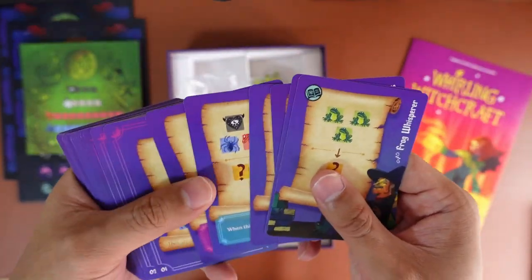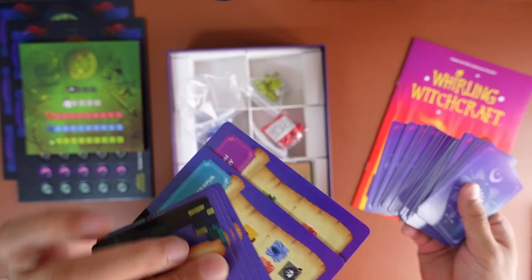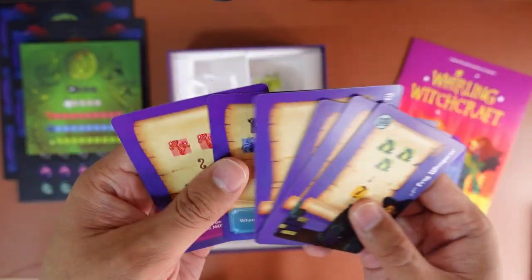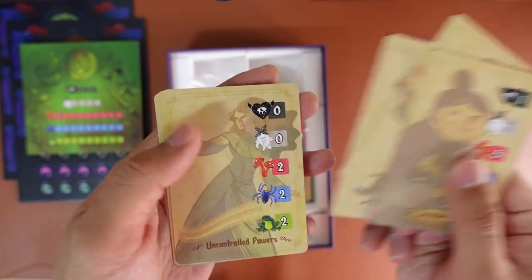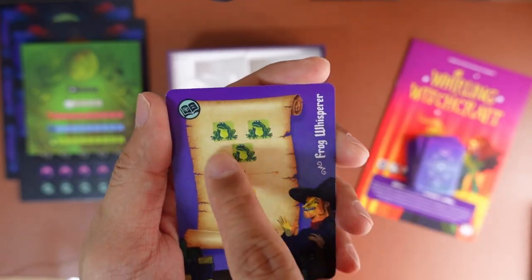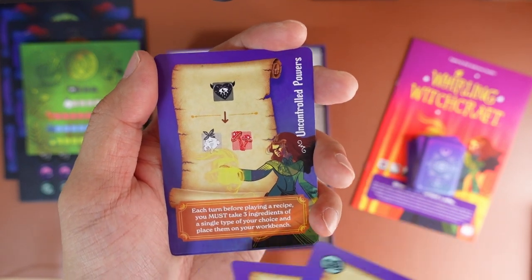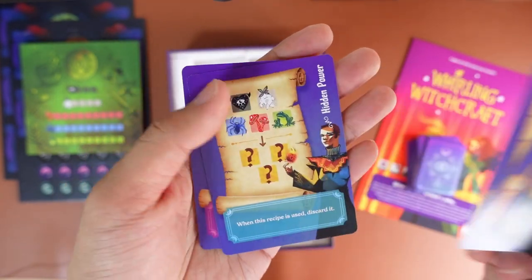Here are all the recipe cards. For the Frog Whisperer, I think they start off with these recipes in their hand since they share similar artwork. Four frogs gets you something, three white gets five blues. There's a special effect: each turn before playing a recipe, you must take three ingredients of a single type of your choice and place it on your workbench.